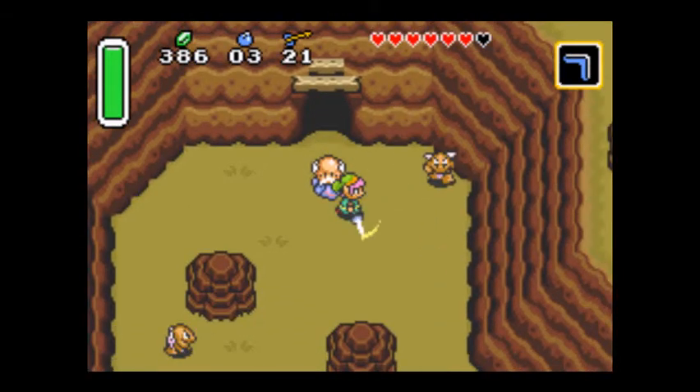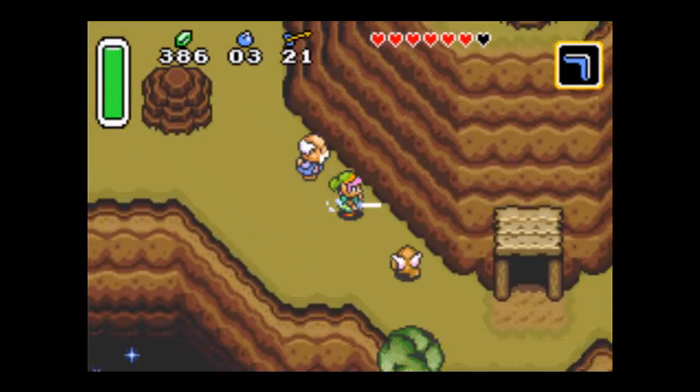And now we're on the mountain. These enemies just turn to stone when you hit them - they can't die, not that I'm aware of.